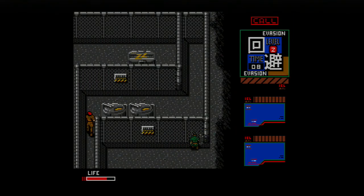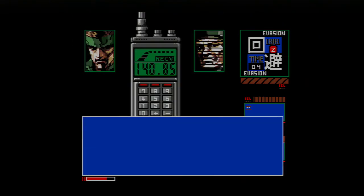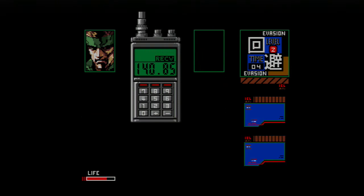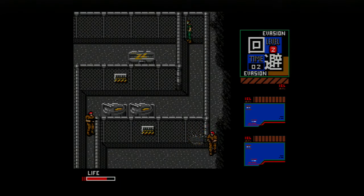Gotta crawl through that. Campbell's calling you, get a call. Use crawling to sneak through gaps in the fence. Over and out. You already have more health than Big Boss. Pretty much. So after Big Boss was dead, Campbell got promoted. So Campbell's now head of Fox Hound.